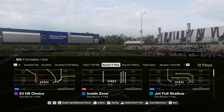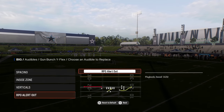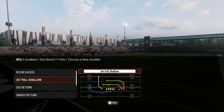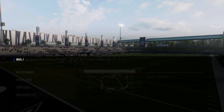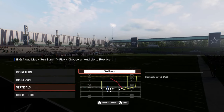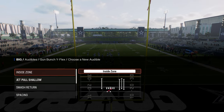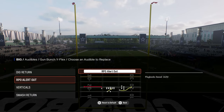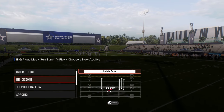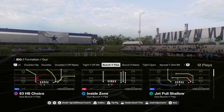You have bunch Y flex. When you're getting kind of deep in your playbook, audibly in a round is really good in this game. Plays like 83 halfback choice versus dig return — I would probably put this RPO as your run audible, and then I'd have smash return, dig return, kind of some bunch staples in here. If you want to throw dagger in there, you certainly can, or that 83 halfback choice.